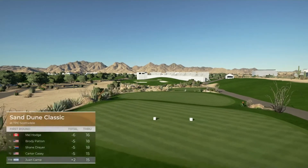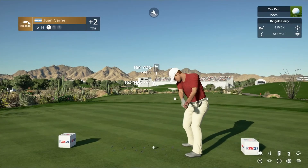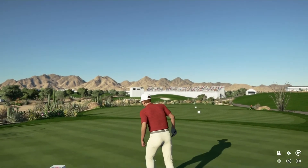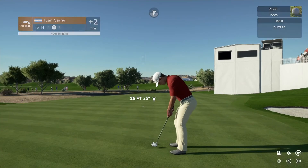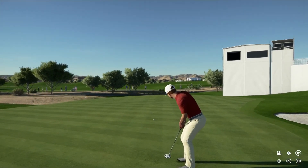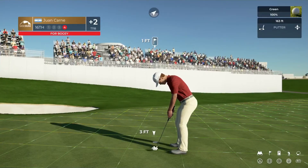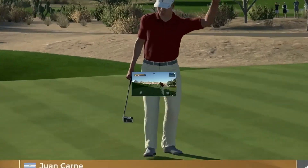Here is the 16th at TPC Scottsdale. First shot into the wind — a pretty stiff wind blowing into the face of Juan Carne on this hole. He's going to reach the green and have a chance for birdie. This putt will break from right to left and he hits it very, very much too soft. Breaking from right to left here and we're going to end up with a bogey on the 16th. We move to plus three.